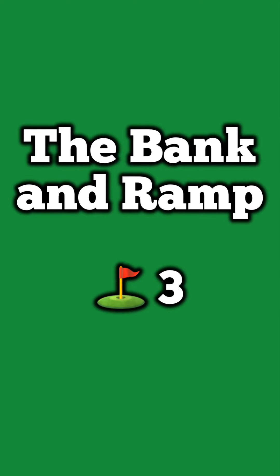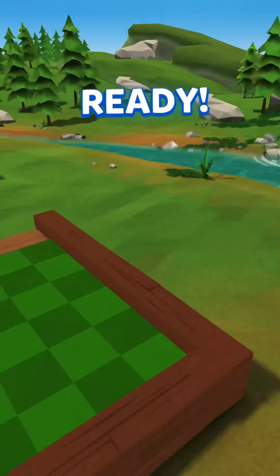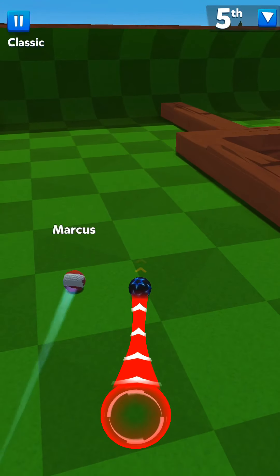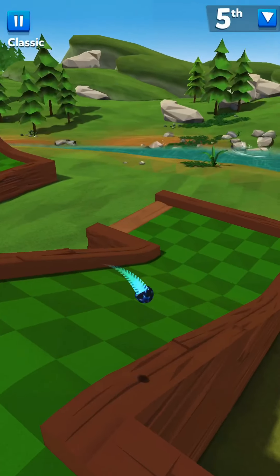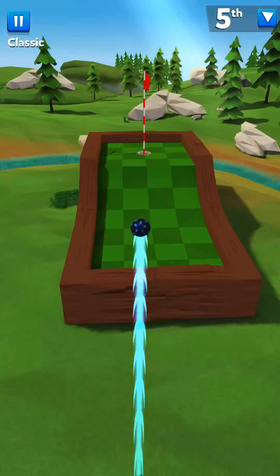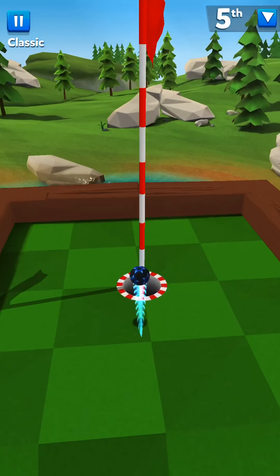The Banking Ramp is done in three shots. The way I like to do this is wait till the board's close to you, then full power — it kind of leads you up closer so that on the second shot you can get down the ramp, and then if you're lucky it'll go in on shot number three.